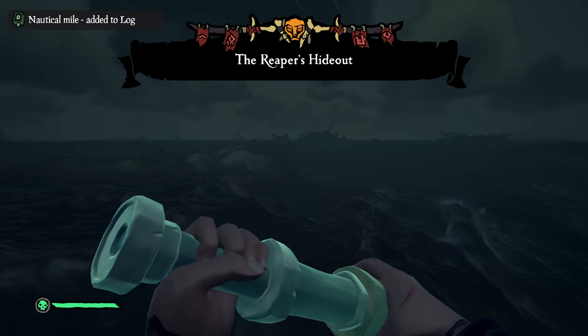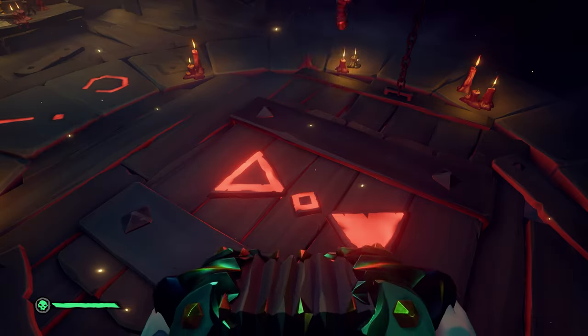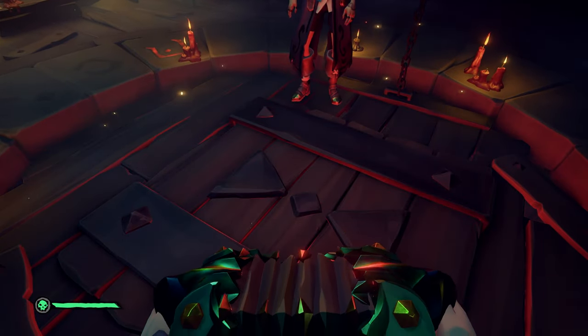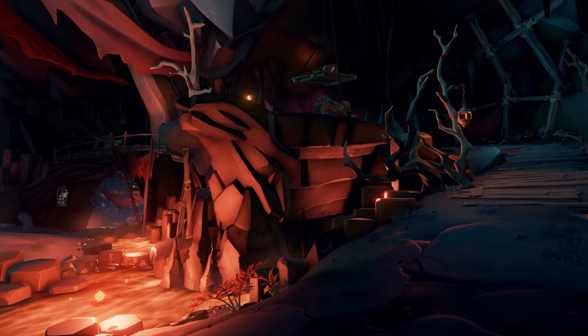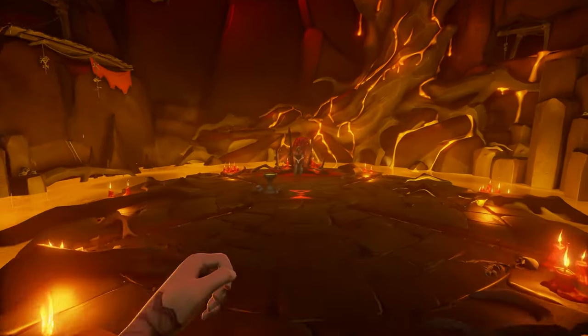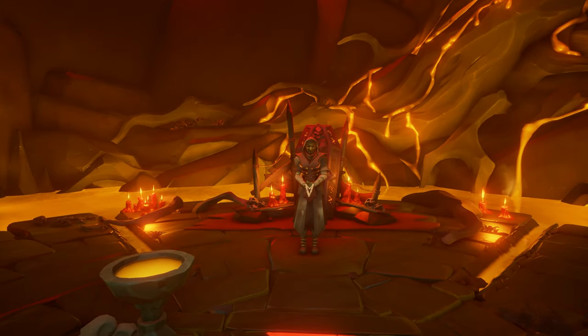Once you get those required levels, you have to head to Reaper's Hideout and play a song here. This elevator will bring you down to the Reaper's Lair — it's basically just the faction's hideout. Here you can find a whole lot of really cool stuff to look at, but if you head down the path in the center of the main room, you can perform the Ritual of the Flame, turning yourself into a skeleton and unlocking the curse.